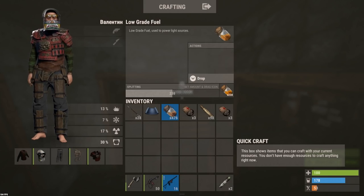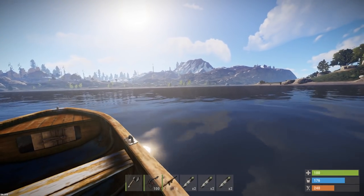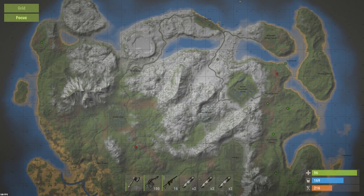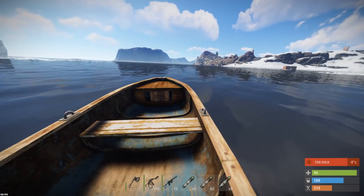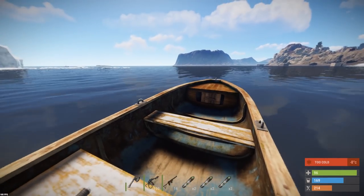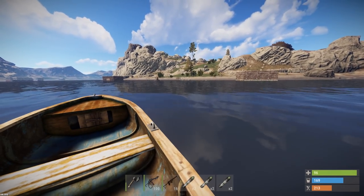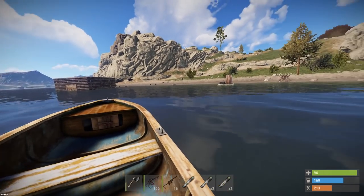We've got loads of low grade, probably way more than we need. We're scouting out for wooden bases — anything that I see that's wooden is getting raided. I'm hoping I don't lose my boat because I've traveled quite far around the map. We've got to make sure we park the boat up somewhere decent. I'm already starting to see a lot of wooden bases around here — we're entering the spawning area. There's two wooden bases right off the map, one of them's a boathouse, so I think I'm going to raid the boathouse first.